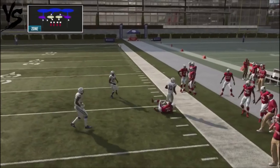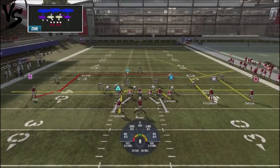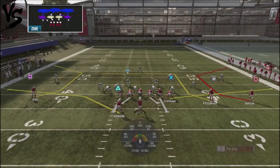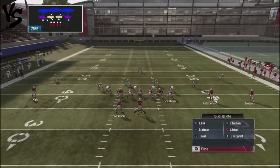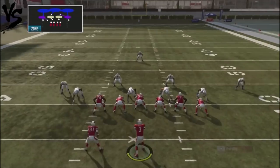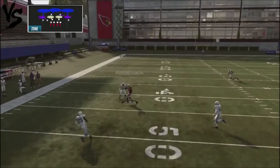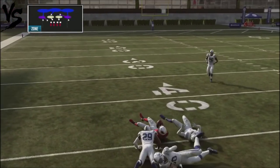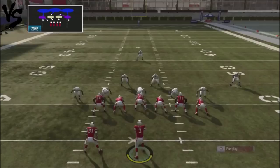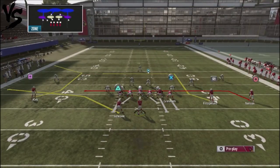Even though the defender took a turn out to that play, let's run this the other direction. Block the tight end, put Nelson on a drag, look to Johnson in the flat, and the C route on the backside will get separation if the defender falls down to the flat. It's a very versatile play you can run two different ways depending on what type of defense your opponent is running.